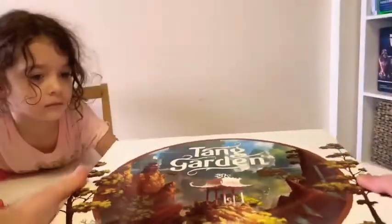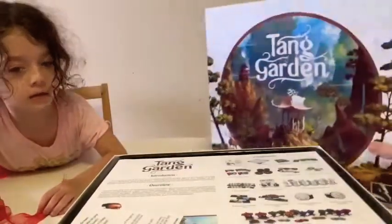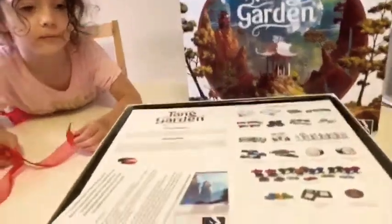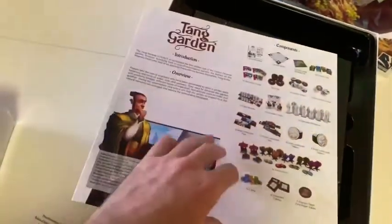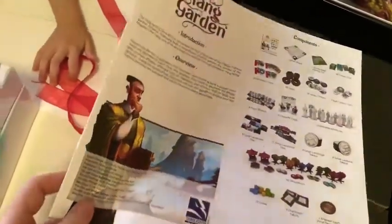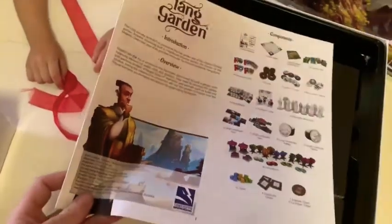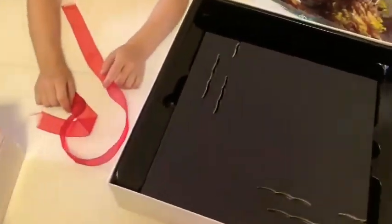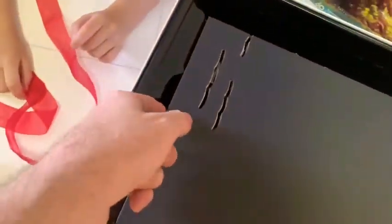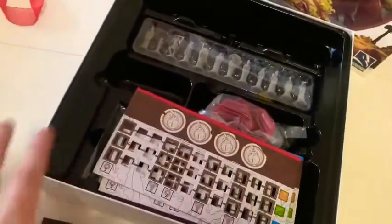So we can see what's inside and we have the rule book. Here we have the board with these holes punched in it — we'll have a look at that stuff in just a second.